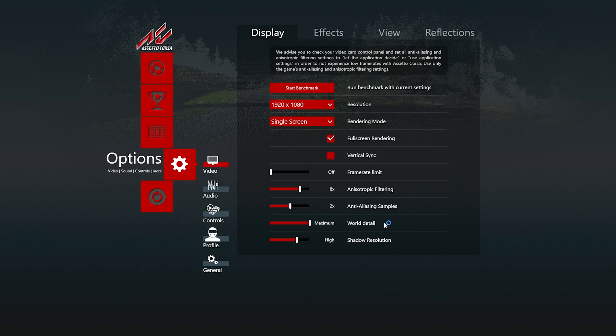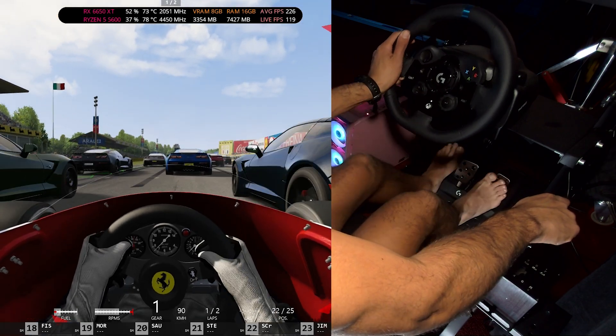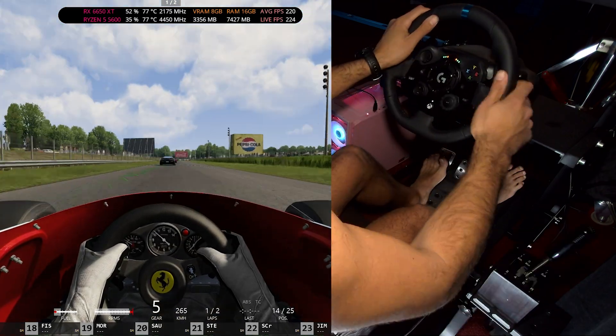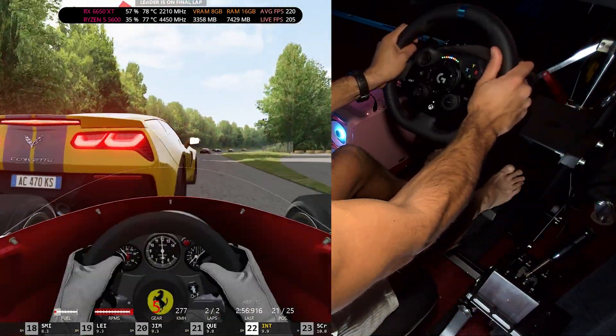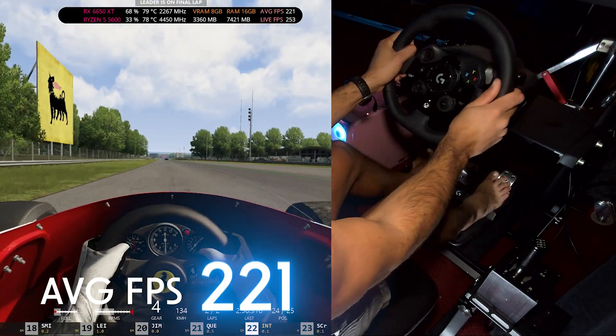Assetto Corsa, high settings. Gotta find an opening. There's a turn coming up — gotta slam the brakes. Oh my... okay, impact coming. It has to be done. No! Average FPS for Assetto Corsa: 221.